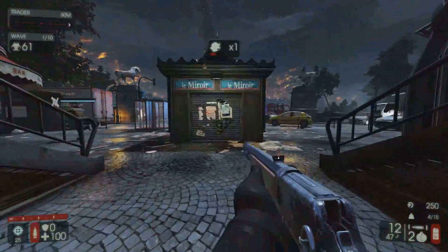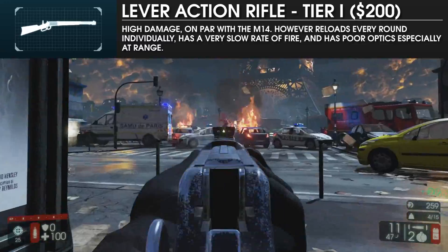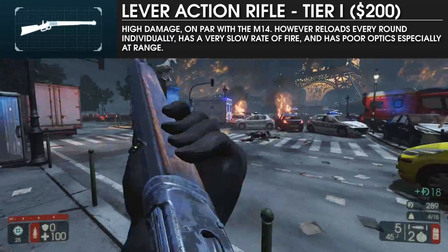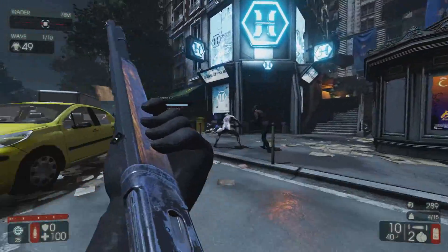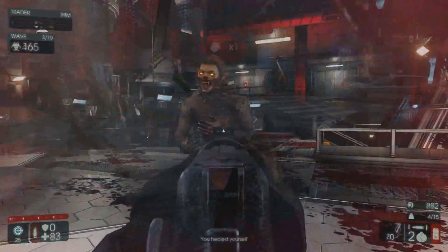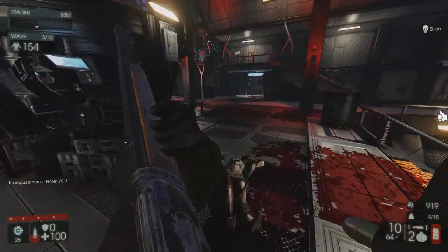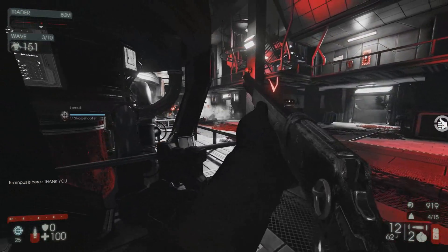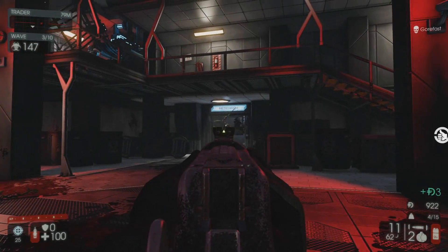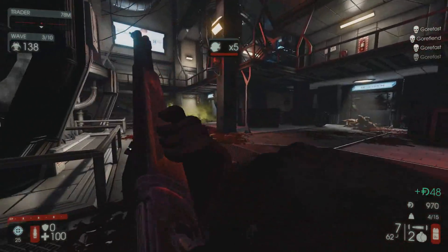The starting weapon for the Sharpshooter will be the lever action rifle, which was previously mentioned in the Gunslinger video. For the Sharpshooter, it is a reasonably effective weapon, especially when paired with Stability and Rack 'em Up, allowing headshots on bloats and husks with a high enough bonus. It is a bit unwieldy against crawlers and stalkers but works fine as an early game weapon. Remember that like all Sharpshooter weapons, it does have penetration, so be sure to score additional collateral headshots whenever possible.